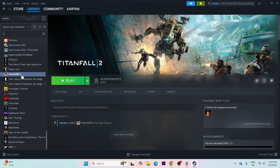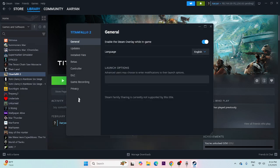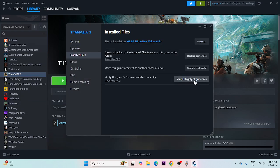Next, verify the game files. Right-click the game in Steam, go to Properties, then Local Files, and click 'Verify integrity of game files.' This will cross-check every game file and fix any corrupted or missing files. Wait for it to reach 100% completion.